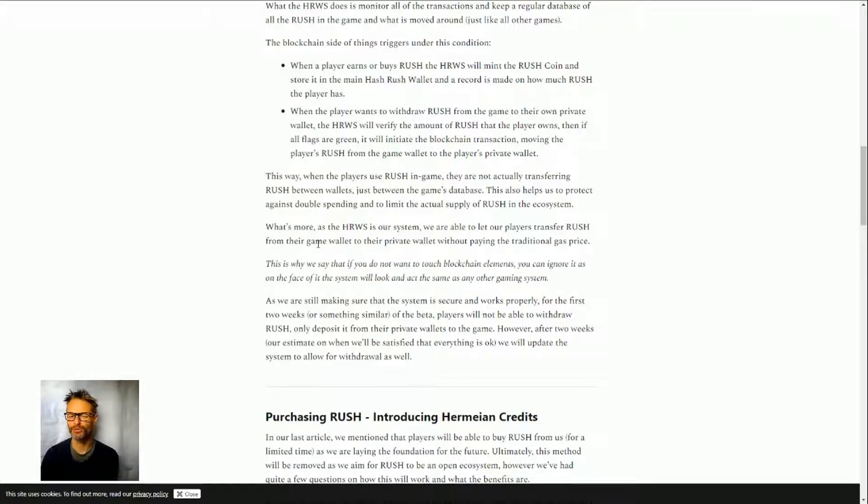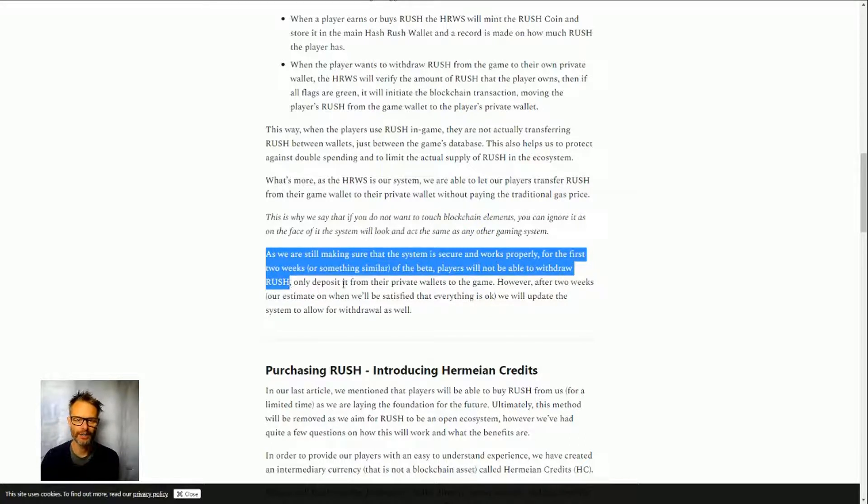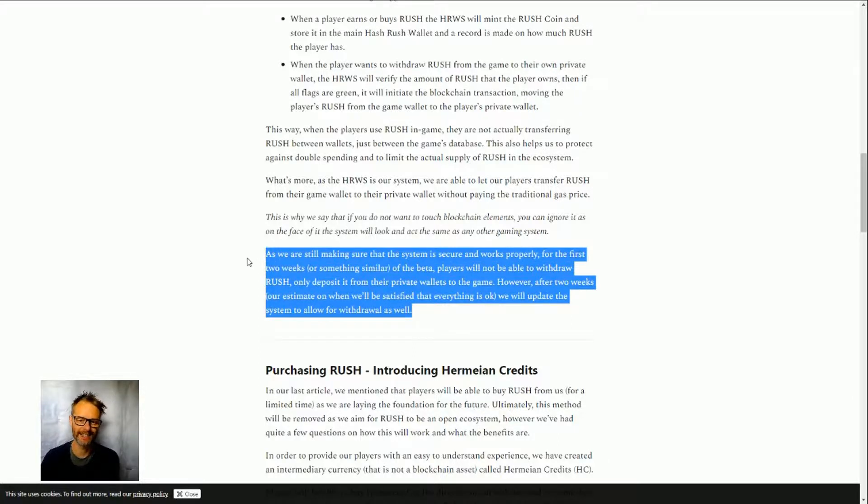For the first two weeks or so, to ensure the system is secure and working properly, players will not be able to withdraw Rush — only deposit it from their private wallets into the game. This makes sense because you don't want someone exploiting a bug, generating large amounts of Rush, immediately withdrawing it to a private wallet, and cashing out — that could bankrupt the developer and crash the Rush price.